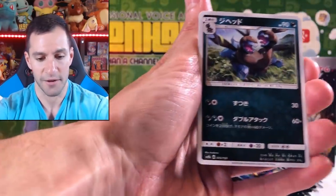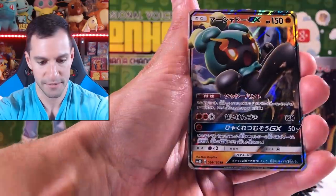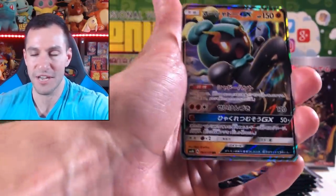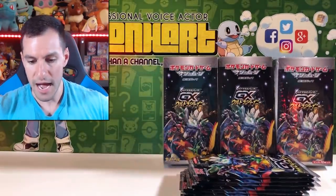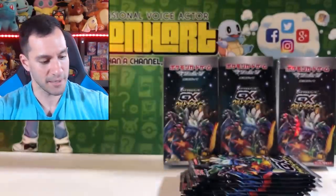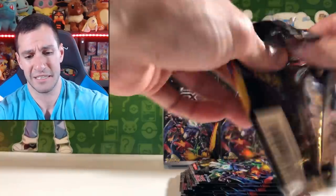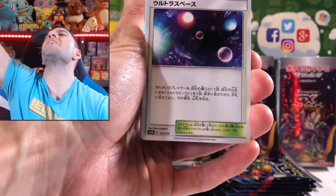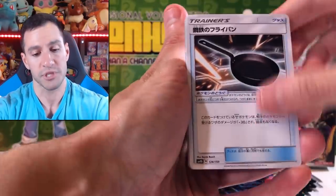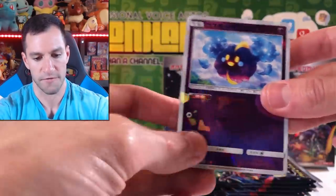I am speechless. There's a Lunala Prism Star — very interesting. Marshadow GX — not sure what set that's from, could be Dragon Majesty or Burning Shadows. And an Ultra Beast shattered foil card. I am still stunned that we pulled the Cynthia card — if it's the one I'm thinking of, that is literally one of the most expensive cards in the set. Wow.